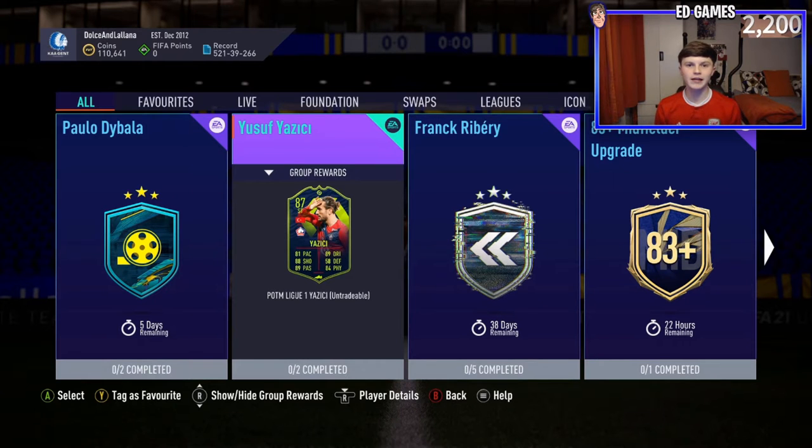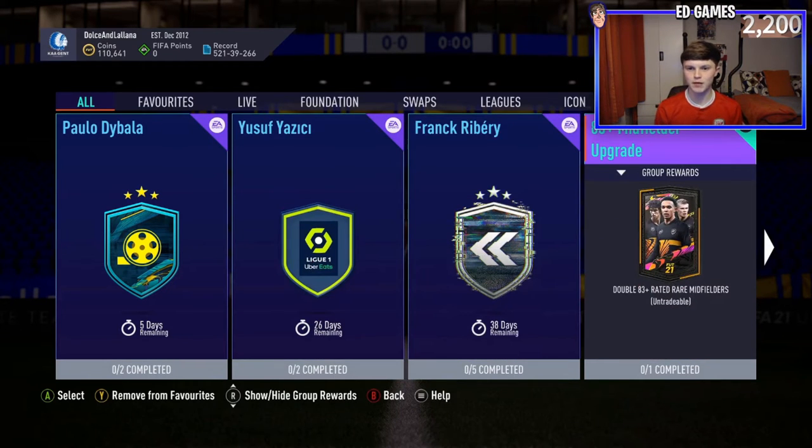Welcome back. Today EA released the 83-plus midfielder upgrade, so the midfielder Team of the Year cards are in packs right now - De Bruyne, Bruno Fernandes, and Joshua Kimmich. Hopefully you're going to pack one of those today. We are going to be completing the SBC and showing you what you need to do, so let's get straight into it.